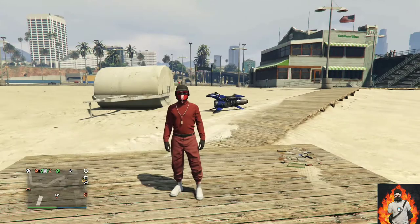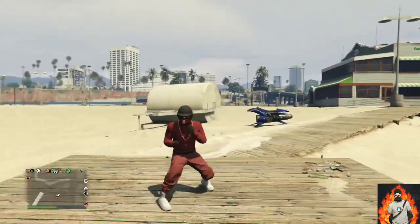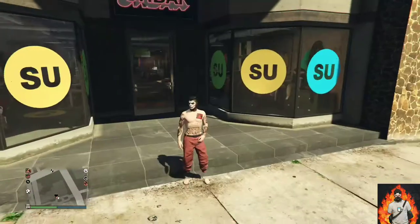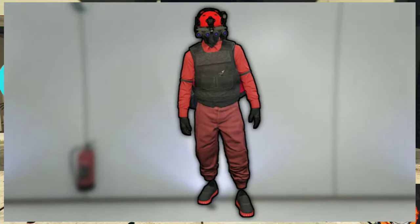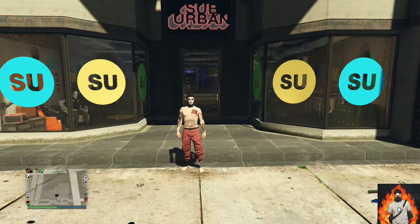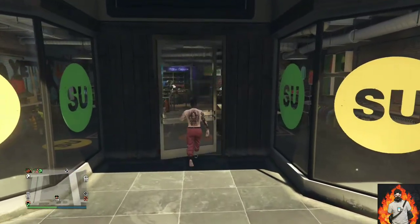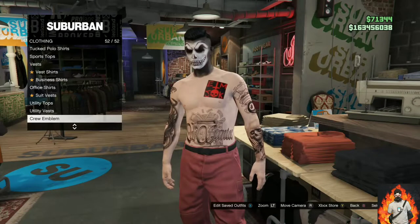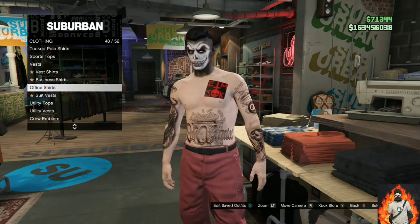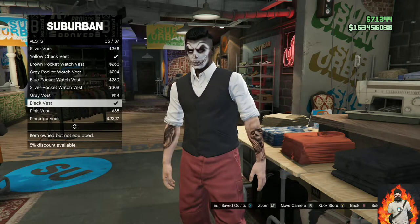Let's get straight into the second outfit tutorial. You will be needing red joggers again — links down below in the description on how to get them. I will be showing you how to make this cool red and black tryhard outfit. Make your way to any clothing store and go over to the top section. Go over to vest and purchase the black vest.